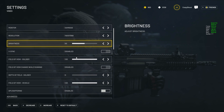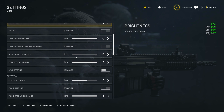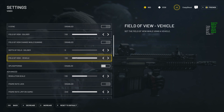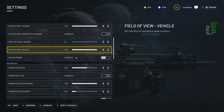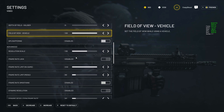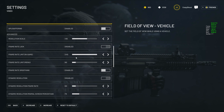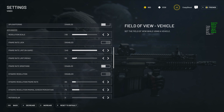Field of view I like to keep maxed out, but this is a personal preference, so definitely set it to wherever you want. Dynamic resolution should be off — in case you still have issues, you can turn it on, but play around with the settings a bit, as this will lower the resolution at distance and could make your game look really blurry and bad. Frame rate smoothing should be on; for me it makes the game a bit more stable and smooth, but some players have issues with it, so do a bit of testing and see how your game reacts.